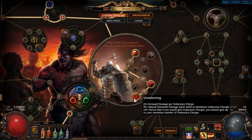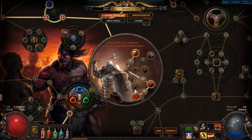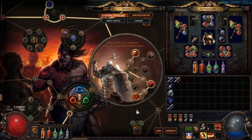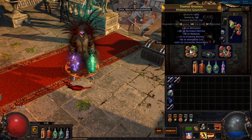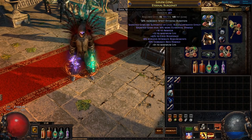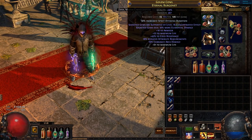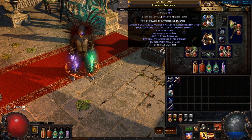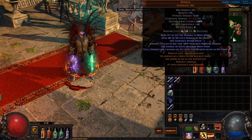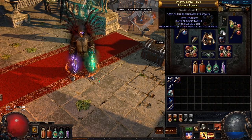My ascendancy class of choice for this build is Juggernaut combined with Kaom's Way. This setup provides a factor of highly needed life regen because we don't use Rise of the Phoenix. For your gear in general you primarily need to look for elemental resistances and life on all gear. For endgame I also recommend using a plus-3 unset ring socketed with Purity of Fire. Your helmet should be Elder-based crafted with Essence of Horror — aim for conc effect or burning damage. Mandatory unique: Dyadus Axes.